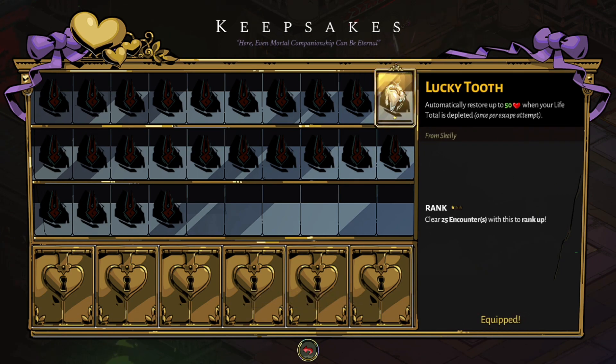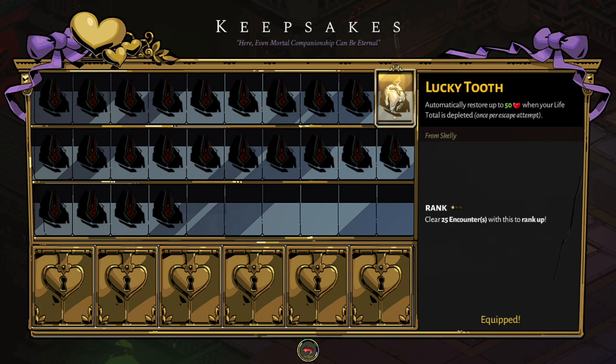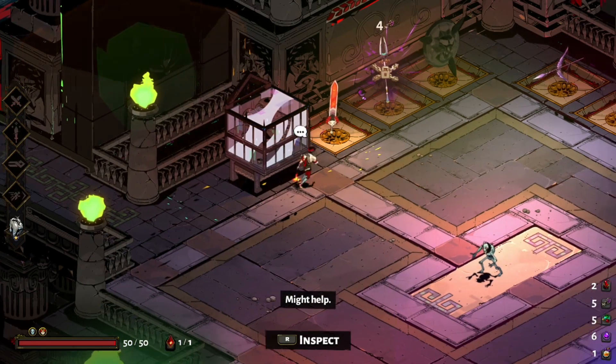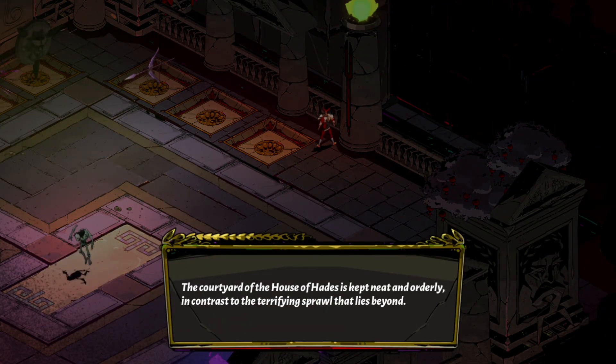Definitely good for early game, yeah. Automatically restore — it's basically a free death defiance with less HP. And since it's our only keepsake, we will equip it. The courtyard of the House of Hades is kept neat and orderly, in contrast to the terrifying sprawl that lies beyond.